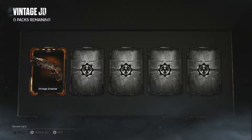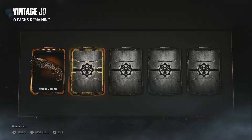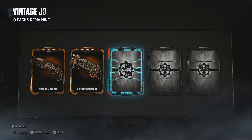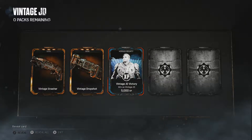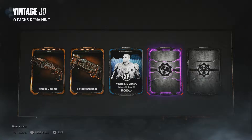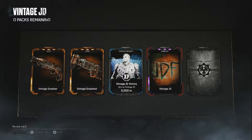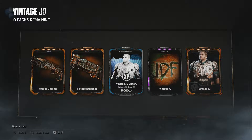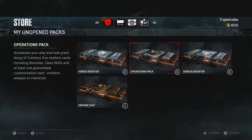Vintage NASA - oh that's a nice skin! Vintage drop shot skin. I've got a JD emblem, 5000 XP bounty, JDF awesome again, and vintage JD as well - I'm guessing that's part of the pack. Let's do the operations packs next.